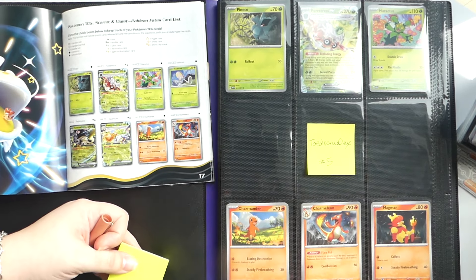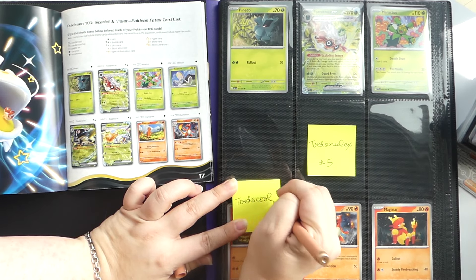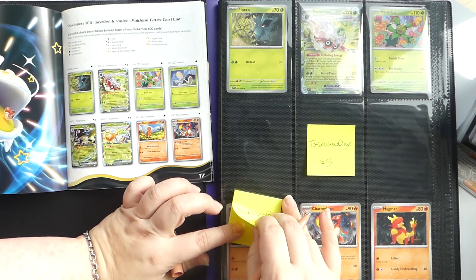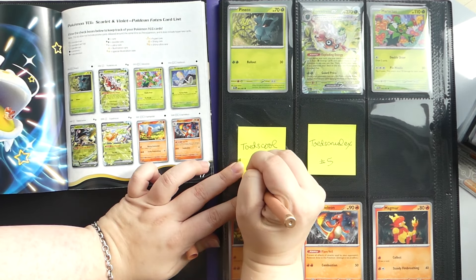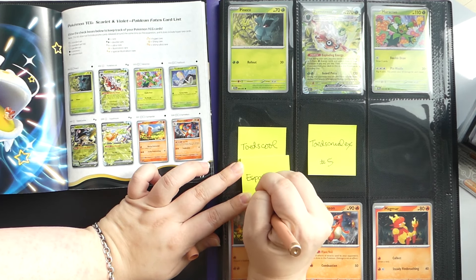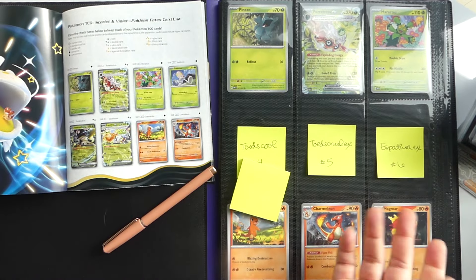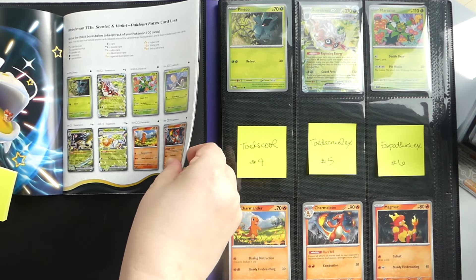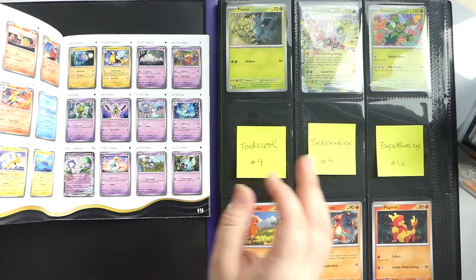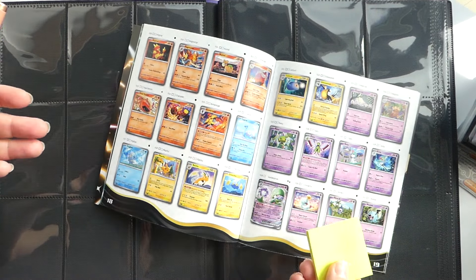Number five would be right there in the middle — I skipped over Toadscool, which is number four. I'll go ahead and make it a little placeholder. Then last but not least, Esbathra EX is number six. We just keep on keeping on. You can track your player's guide to check things off as you turn binder pages and fill things in as you go. You'll get to see the very satisfying speed-through, and I'll get to work.